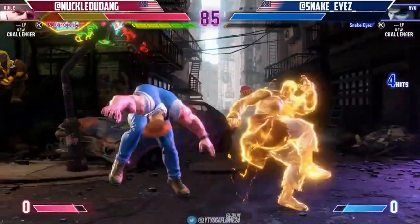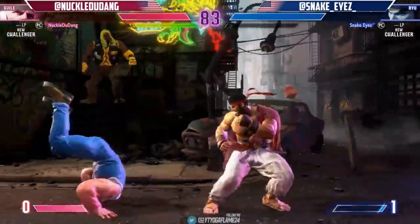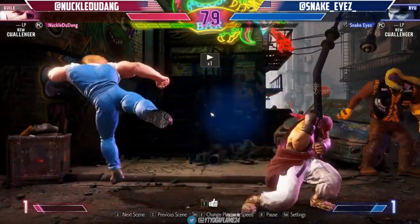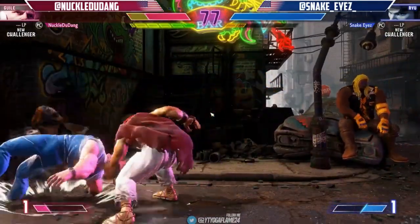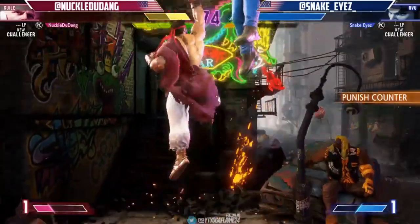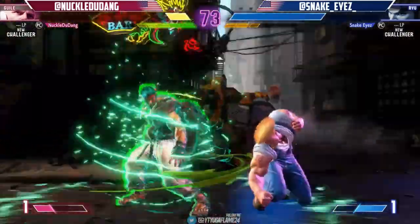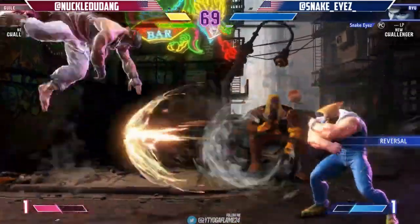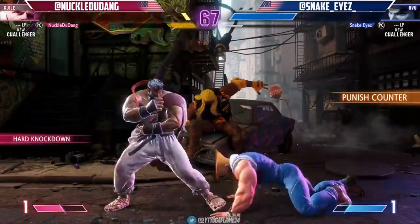The fact that Capcom is releasing a free single-player demo and an open beta just shows how much they want to prove themselves. The open beta starts on May 19th and lasts for three days, giving players a chance to try out the game before its official release on June 2nd. And for the first time, cross-play is available for PS5, Xbox, and Steam players.